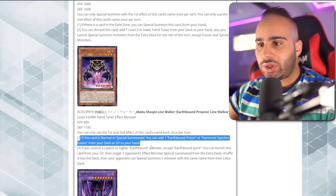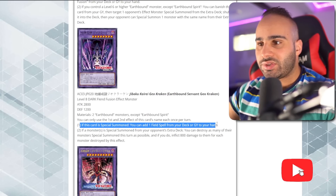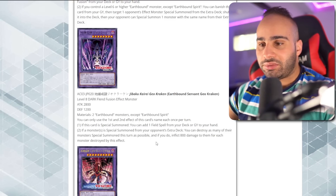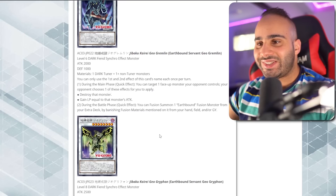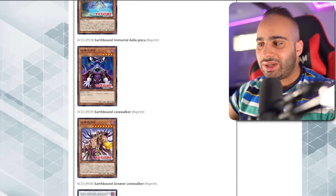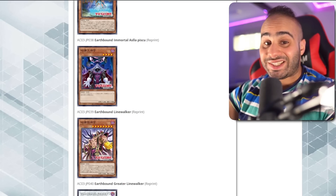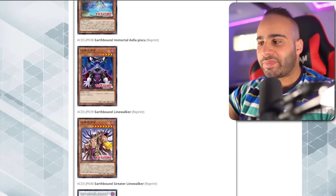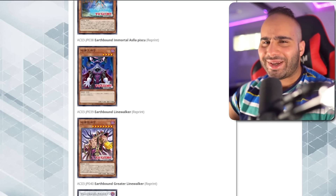Both Ground Keeper and Prisoner Linewalker are one-card starters, so there might be some splash ability in other decks. But Stone Sweeper requires a field zone card to work as an extender, and the Level 10 Fusion from the Extra Deck has useless effects. Maybe I'm just close-minded due to my experience with Earthbound FTKs — I built one in the past involving Greater Linewalker. Anyway, that's pretty much it for this video. Let me know your thoughts about these new cards in the comments below and I'll see you guys very soon. Peace.